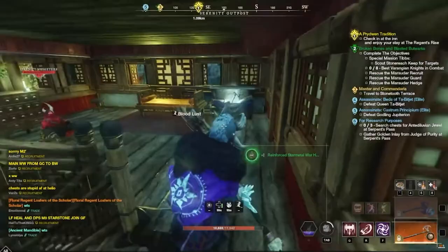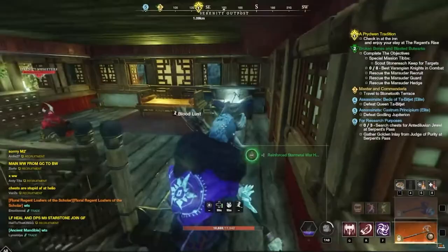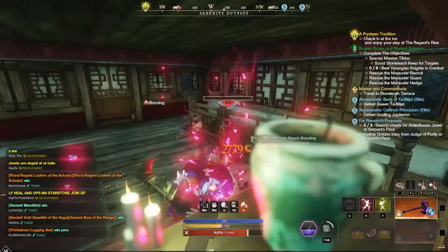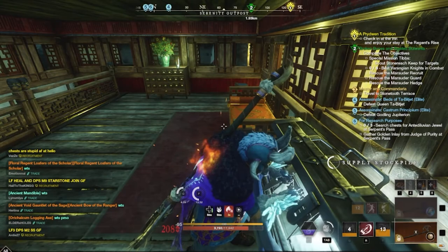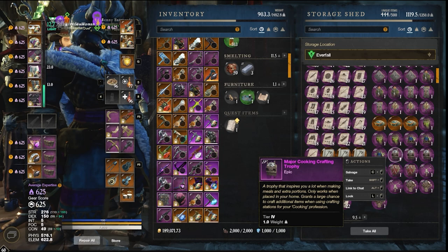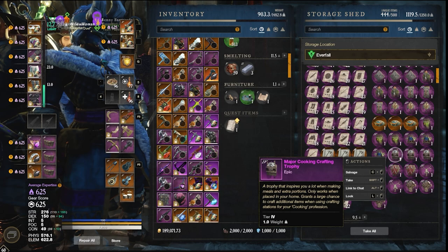These are pretty rare, so be aware — you're not going to loot them every time you open one of these chests, especially the major versions. The last item in the crafting category is the cooking trophy, which grants a large chance to craft additional items when using cooking stations. There's no gear score concern with cooking, so this trophy just gives you bonus yield when cooking.